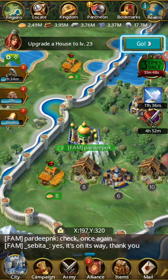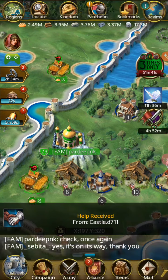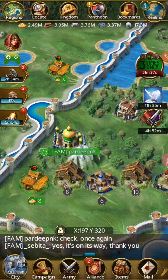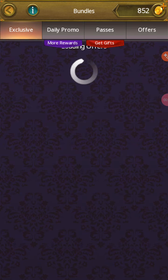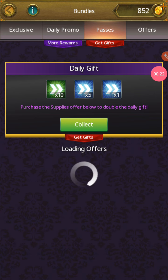Hello friends, today we are talking about how to play lottery and how to unlock it. First of all, you go to this icon and now we are going to collect lottery.